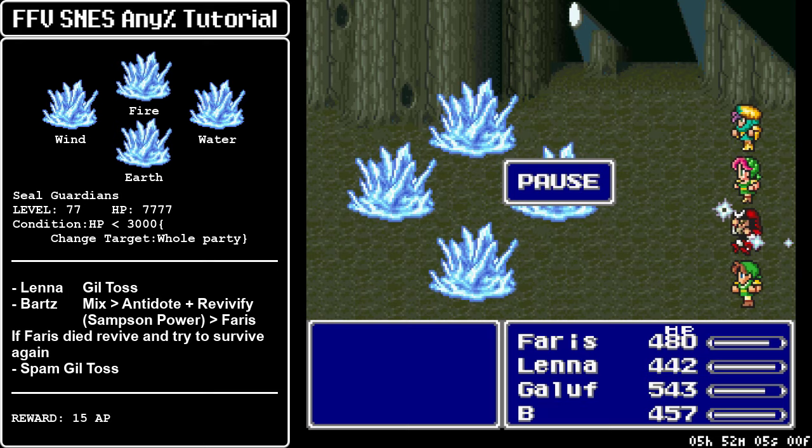The Steel Guardians. The way these guys work is that they have seven thousand, seven hundred, seventy-seven HP. Right now they are only going to spam physical attacks, but when they go below three thousand health they spam AOE spells that will murder you — they are extremely strong and you have no hope of surviving them. So the strat here is killing all of the Steel Guardians on the same volley of Gildos attacks, to prevent this change in the AI.